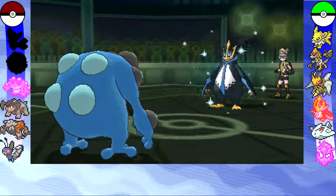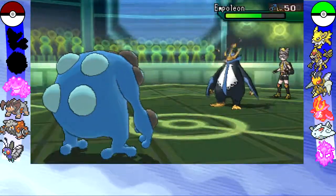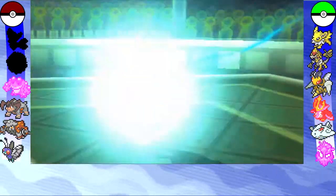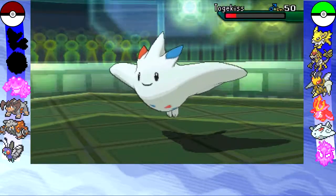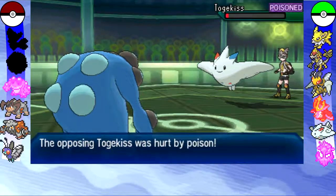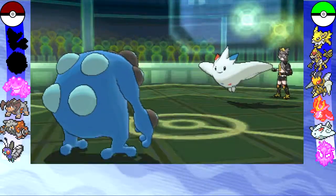But I was wrong — he actually predicted I would use the Ice Punch and stayed in with his Empoleon. The next turn is literally a repeat: I thought he was going to stay in, thinking I was going to go for another Ice Punch. I went for the Earthquake, but this time he predicted me correctly and went out into his Togekiss. I'm not too bothered because I do have the Poison helping me out.